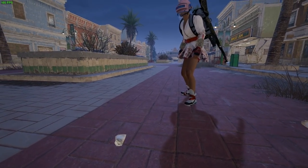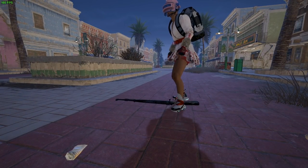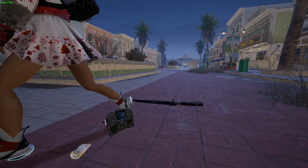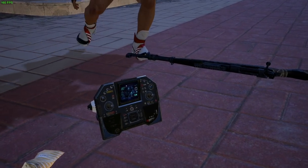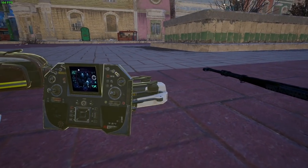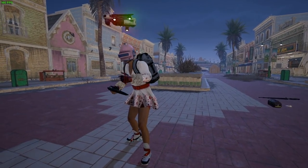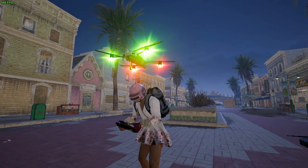Hey, what's going on guys? Welcome back to the channel. Today's video is going to be a tutorial guide on how to use the new drone UAV in PUBG, along with the new medical EMT kit. Both of those are included in the new tactical gear that PUBG has added, which takes up a primary weapon slot in your character's inventory. We're also going to discuss the new live ping option, action queuing, and the VSS and Winchester 94 buff.